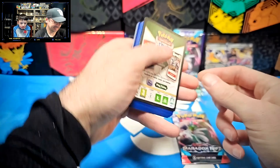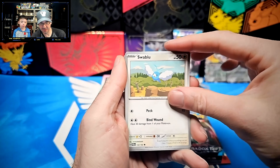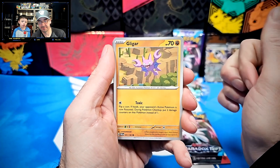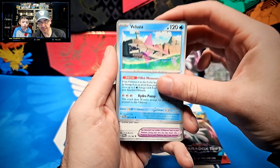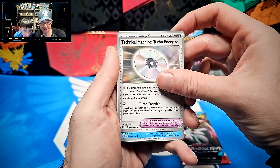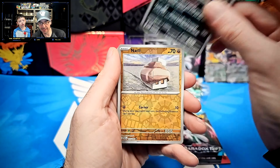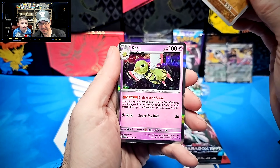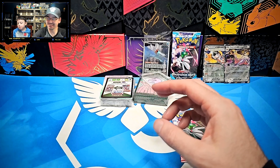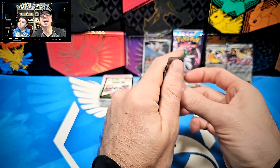This is your last pack — can you do it? Starting off with Dark Energy, Swablu, Swablu, Nickit, Nickit, Gligar, Veluza, Technical Machine Turbo Energize, Wagtrio, Brute Bonnet, Brute Bonnet. And a Zaytwo. That means what I said was right — not only one but two bonus packs for me, because I have already won this battle!